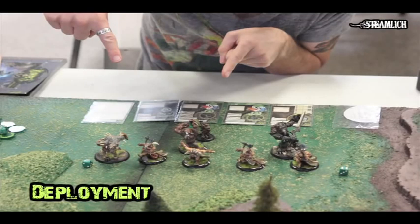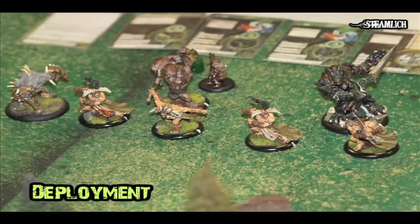Here you'll see he has a unit of Tharn Ravagers, a Gorax, a Warp Wolf Stalker, Kaya 1, and also a Feral Warp Wolf — but it's actually proxying for Gatorix. So it'll be interesting to see how Gatorix plays out for him. I also just bought Gatorix, so it'll be good for me to see what he can do.